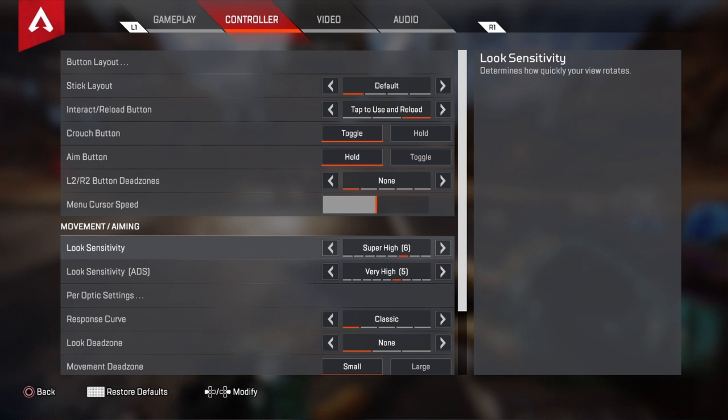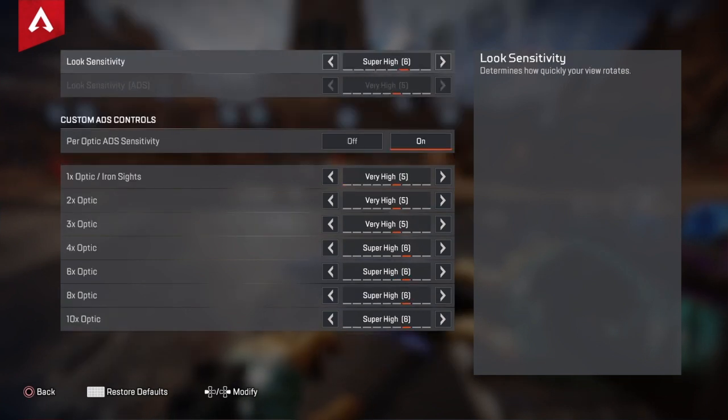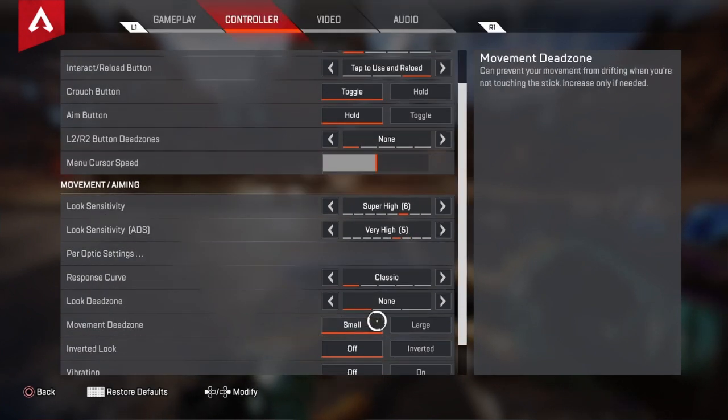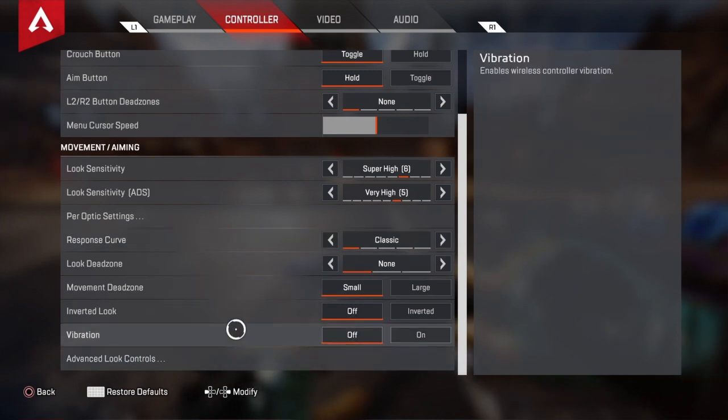Your look sensitivity is completely your preference — mine is six and five for ADS. For per-ADS sensitivity per sight: one times iron sights is five, two times is five, three times is five, and then four times, six times, eight times, and ten times are all six. This all depends on your preference — whatever your aim or look sensitivity is, just put it as that.